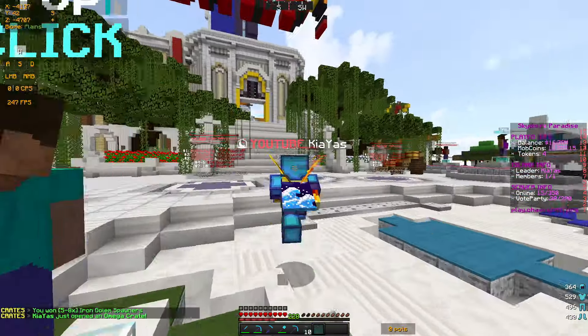I think we have another one of these omega keys to open — hopefully we win another overpowered reward. We got five epic keys, which is actually really sick, big GG — I think that is really overpowered, pretty nice. Then we have one ultimate crate from my GKit crates: 32 god apples, not the greatest but I'm not really complaining.